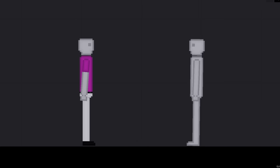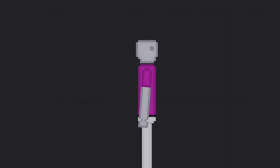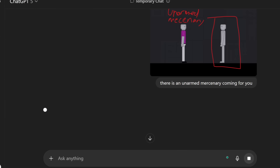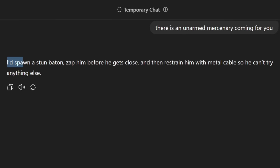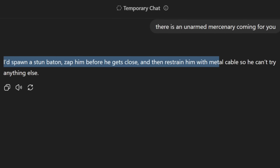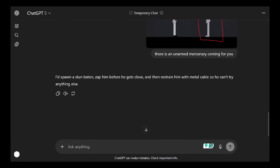It only gets harder from here. Scenario three: I spawn an unarmed mercenary with no weapon at all to come after the AI and try to kill it. Back on ChatGPT, I tell it an unarmed mercenary is coming. The AI says it would spawn a stun baton, zap him before he gets close, then restrain him with metal cables. Why not just skip the stun baton and just restrain him?